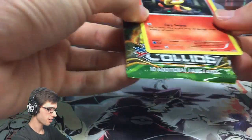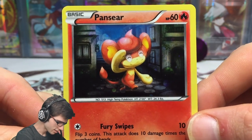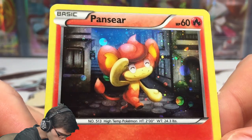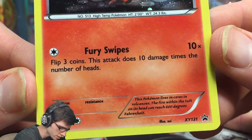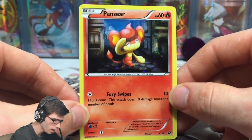I guess tails never fails. Here we've got the promo - it's got 60 HP, awesome looking art. I wonder where Pansear is walking through in that artwork. It's the high temp Pokemon, it's got Fury Swipes, and it's XY promo 131.